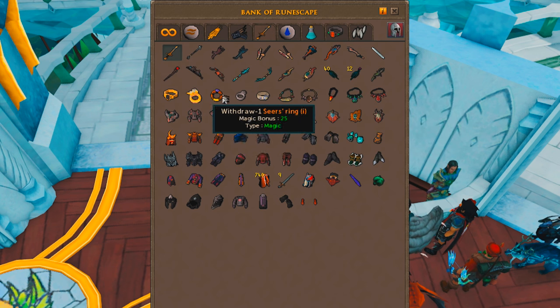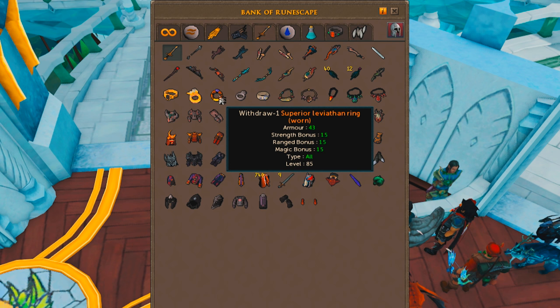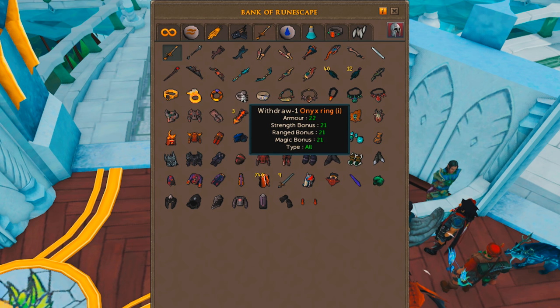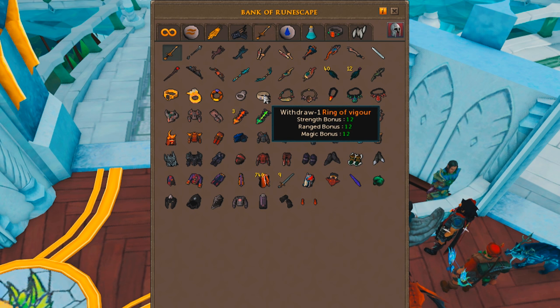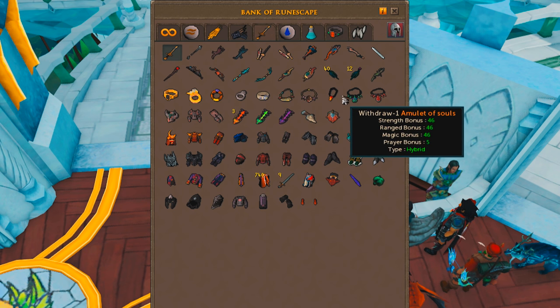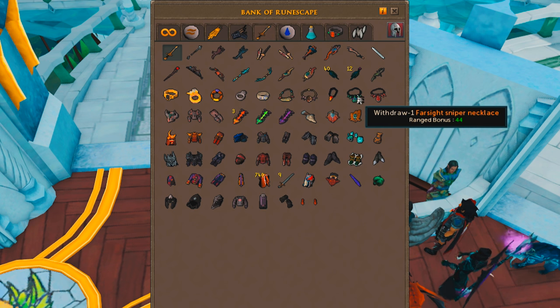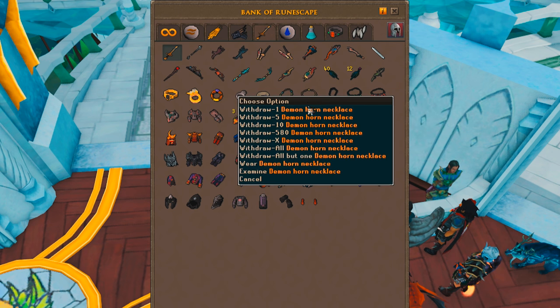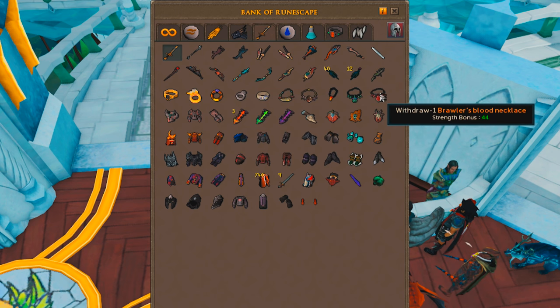Here are all my rings. I've got a ring of death, a superior leviathan ring — those are the main ones — plus some imbued rings from Mobilizing Armies back when that minigame wasn't dead, and my ring of vigor which I love. Next are my amulets: zealots, demon horn necklace, amulet of souls, farsight sniper necklace, and a brawler's blood necklace. I mostly use the amulet of souls and demon horn when AFKing. The blood necklace is okay at Corp — that's about the one place I'd use it.